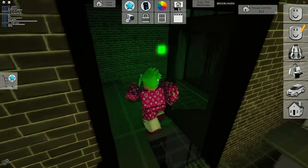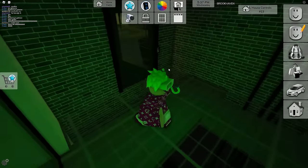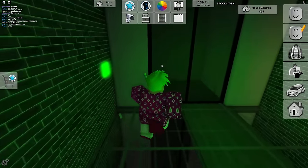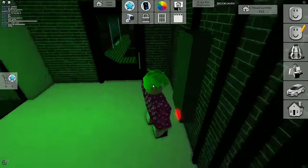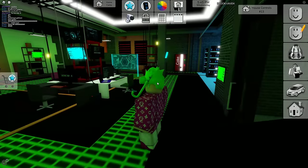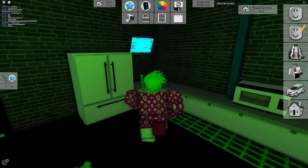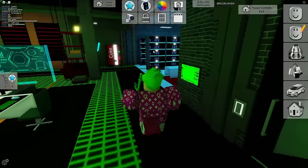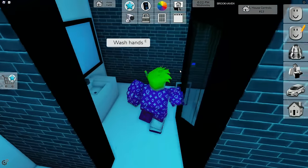We got a door right here with a button - not sure what that does, maybe it's a doorbell. There's a green light - I don't know what that means. Let's enter here and take the elevator down. It's basically like an elevator and boom, we're down in the house. This looks so sick - it's basically like a hacker base!